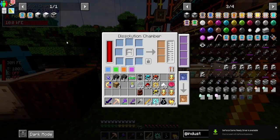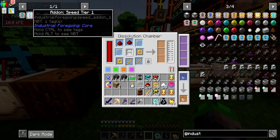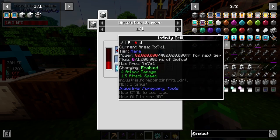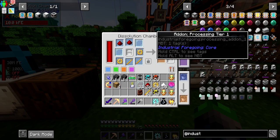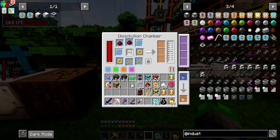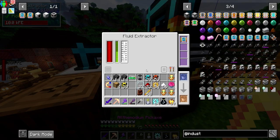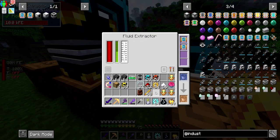We throw the speed upgrade in there and as you can see it's already going faster - shift and drag and it goes in. I've got a speed upgrade into each of these and we are definitely moving pretty quick when it comes to making latex. I also want to make an efficiency upgrade - basically the same thing but it requires blaze rods instead of sugar. We'll eventually go to the tier two as well, which requires diamond gears instead of gold gears.